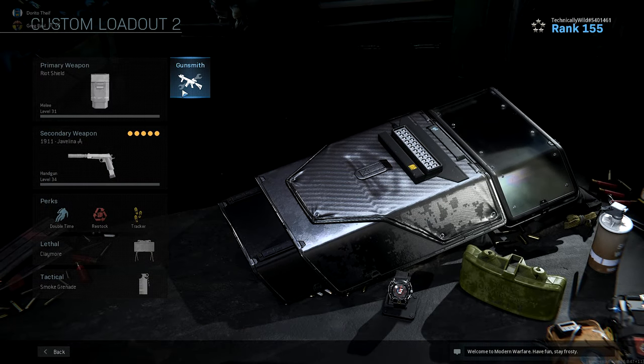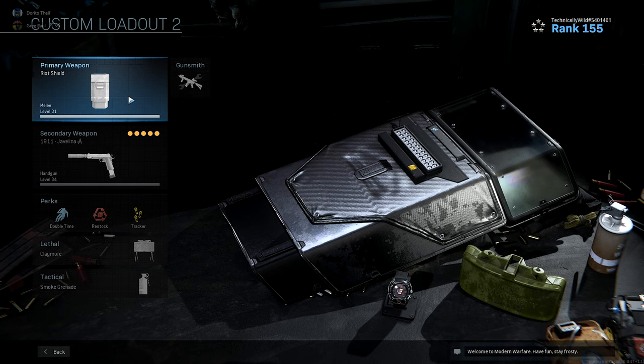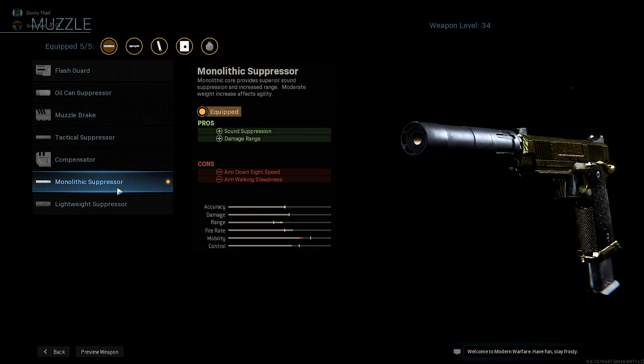As my primary I have the shield — this is just because I play hardcore to do the pistols, so it's just an extra added protection on the back. You might as well have it because you probably won't be using a primary while you get this gun gold. For the attachments on the 1911, I have the monolithic suppressor — no surprise there, I'm pretty sure on every other video I have it attached.